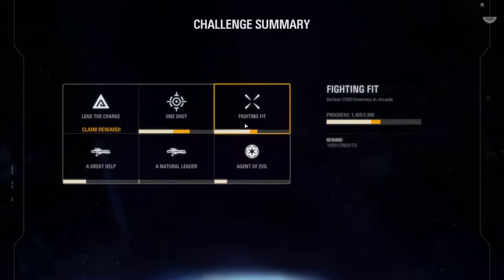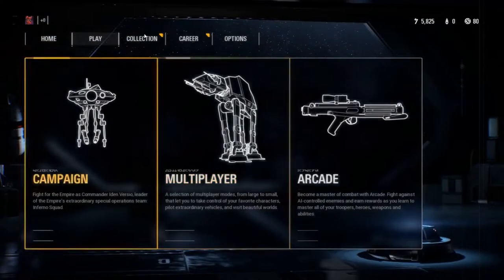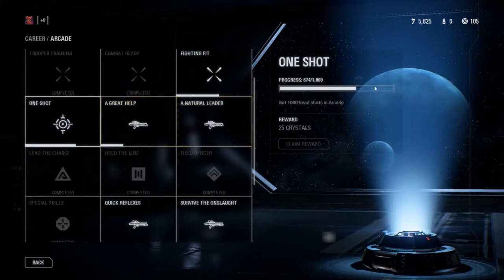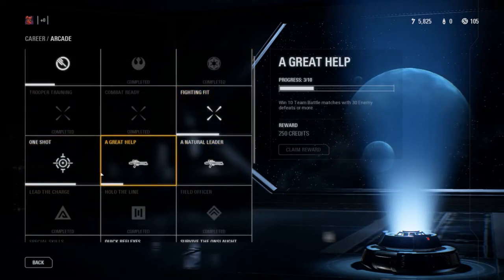We also got Fighting to Fit and all those other ones that you can get. So even once you're done with the main career objectives, these arcades — you can still get all the rest of them. There's the one: shoot 1,000 headshots in the arcade, that's going to take a couple rounds. Win 10 team battles — you just need 10 team battle matches with 30 enemy defeats or more, you can scale that to get through it quickly. Fighting to Fit requires you to kill 2,500 enemies in arcade — that's quite a number.